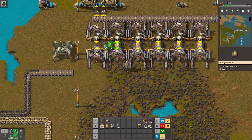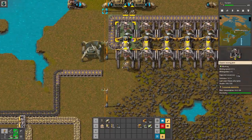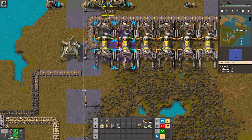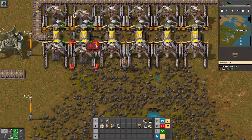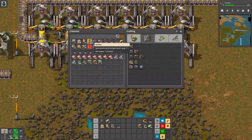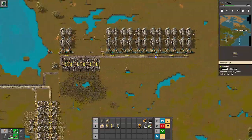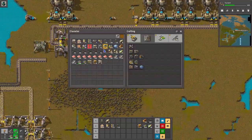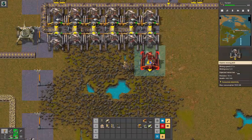We'll do it like this. And that should take care of it. I guess I probably need to put those belts in between there so that it works properly. There we go. And then the power poles. And that should take care of the power for a little while anyway. All right, and then we'll take care of the smelting in this.